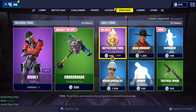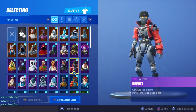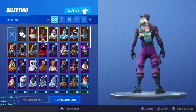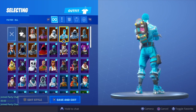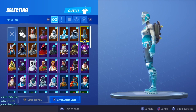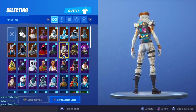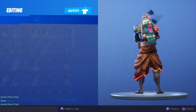Without further ado, let's get straight into the showcase. Here is the Board Bag on all of my skins — I currently have between 110 and 115, so hopefully you guys see some nice combos. Arc, Fallen Love Ranger — definitely a fire combo, colors match. Frostbite, Frozen Love Ranger — I like that. Frozen Raven, not bad. Frozen Red Knight — pretty much the whole frozen set works. Any blue skin will pretty much go because of the blue on the back of the board. Lace, Deep Sea Destroyer, Cracker Bella, Cobalt Cloak, Shadow, the Prisoner Stage Four.